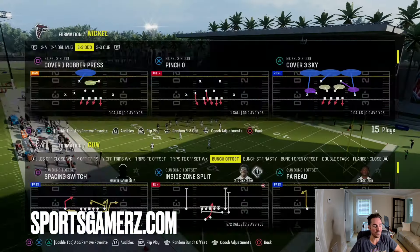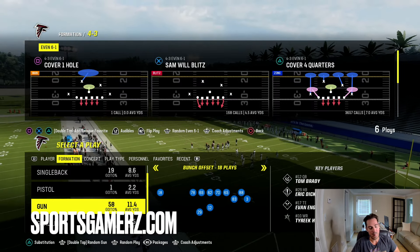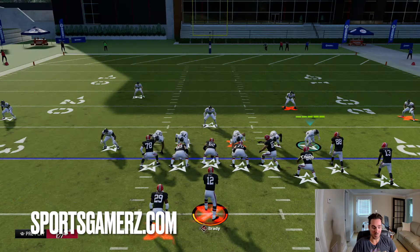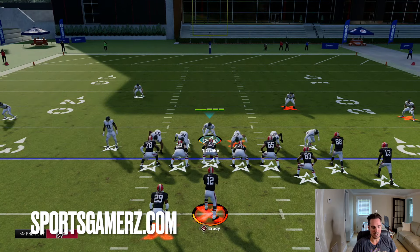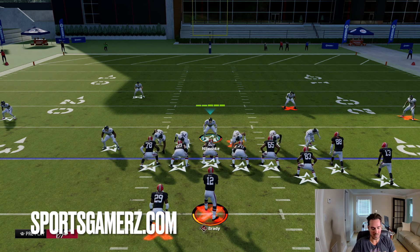Now, what about the 4-3 even? This one is probably the most annoying one out there because people that run this 4-3 even basically blitz their whole team and just hope that you can't make a read in time. What it is: it splits all their linebackers, they make crazy coverage adjustments, and then they take their user and just stand over the center. It basically creates a situation where, unless you max protect, a lot of people don't think you can pick this up consistently — which is not really true.